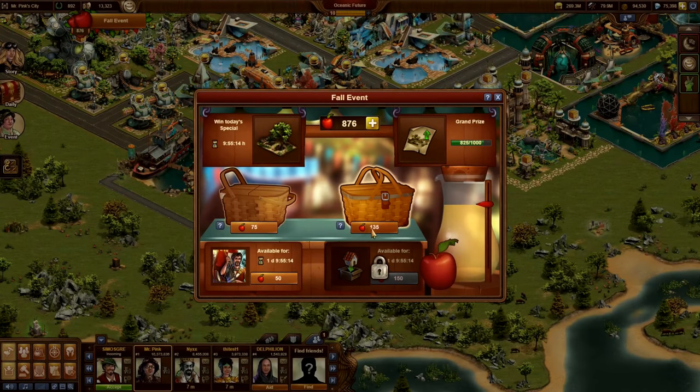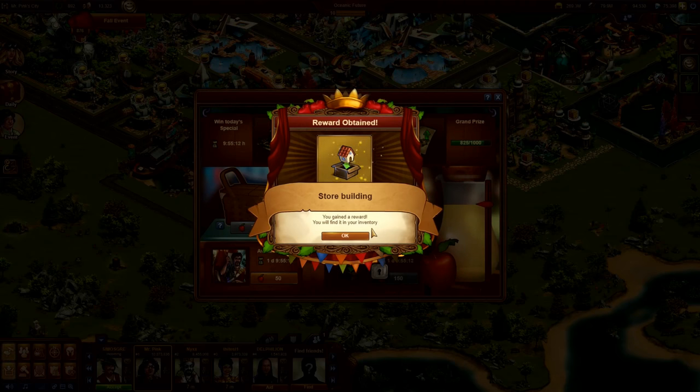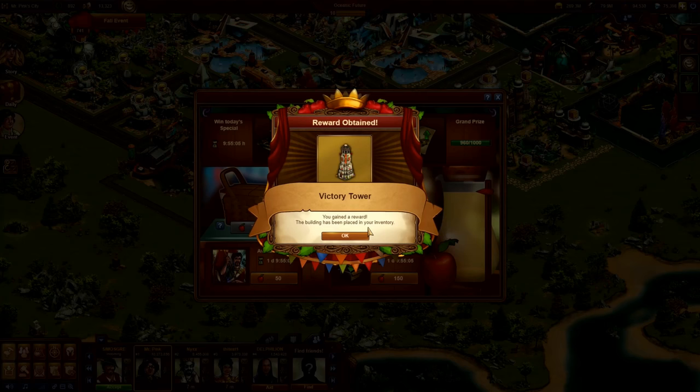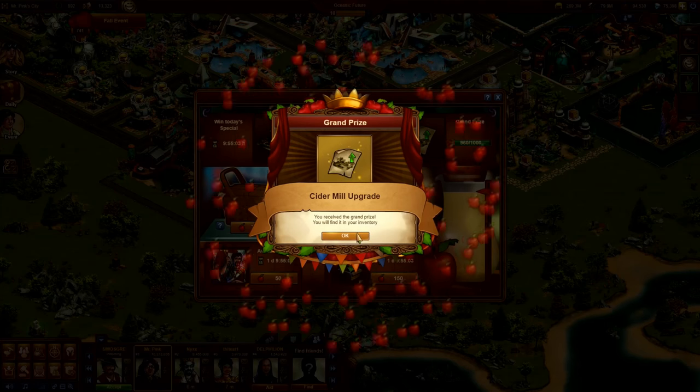Additionally, some items from the baskets are available for direct purchase, but you must unlock them first. To unlock these items, you must first find them in the corresponding basket. Every three days the unlockable item will change, so be quick if you see something you really want.